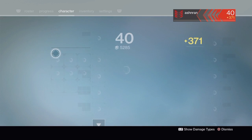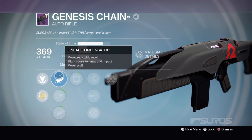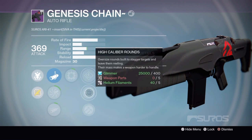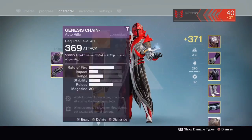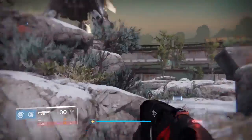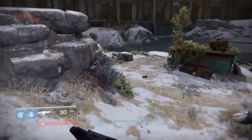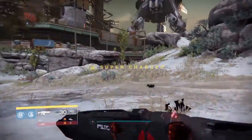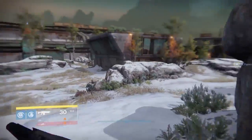The next thing I got from the Raid is the Genesis Chain — the Raid auto rifle. It comes with linear compensator, accurized ballistics, field choke, focused fire, speed reload, high caliber rounds, hammer forged, and focused firefly. Focused firefly pretty much means when you get headshots with focus fire active, it triggers firefly. So it's just normal firefly but tied to the focus fire perk, and it actually does some really cool damage. I've seen some videos on the gun and I'll be going over it myself, but it's a really cool gun.